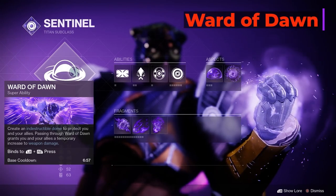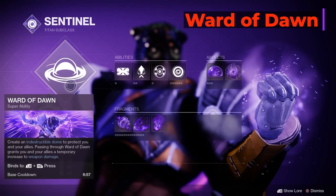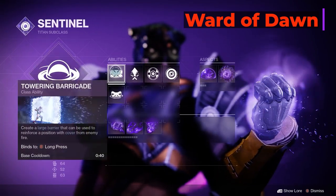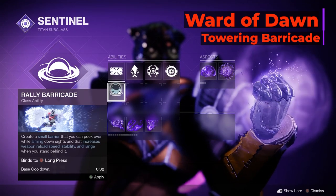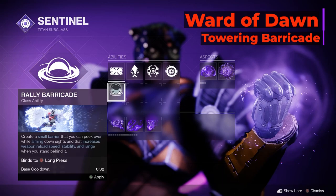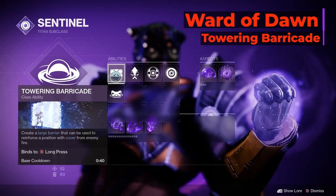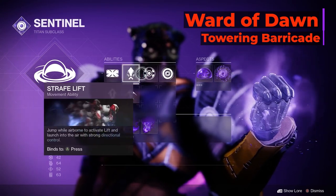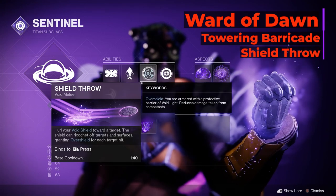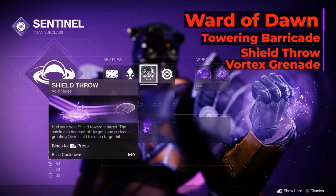With our Ward of Dawn bubble, we have a base cooldown of only 6 minutes 57 seconds, making it the fastest super ability for the Titan. We're going to be using our Titan Barricade to give us the extra protection. The Rally Barricade can be used if you're running Vanguard operations or other low level activities, since it gives us an extra buff to reload speed, stability, and range while standing behind it, but we can't really pass on our Titan Barricade because of how much bigger it is. We're using Shield Throw to stay safe at a distance, and Vortex Grenade. Keep in mind that hitting targets with Shield Throw grants us an overshield.